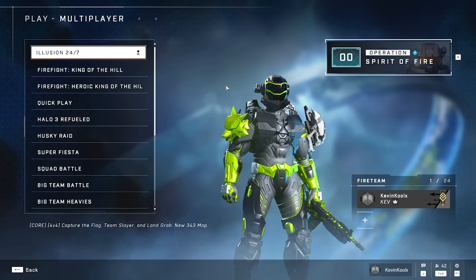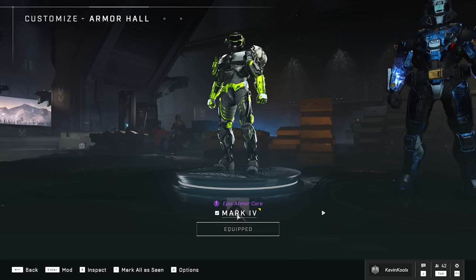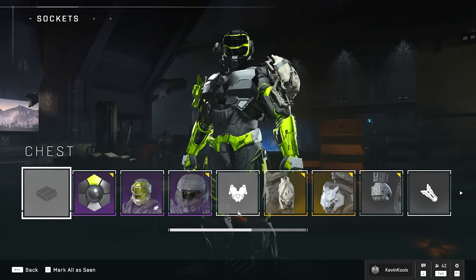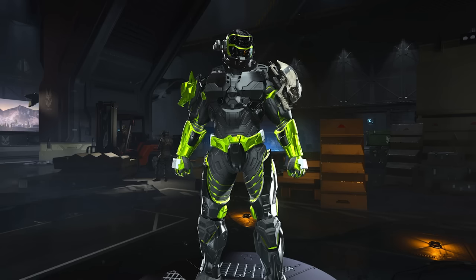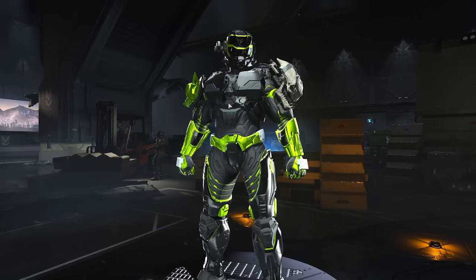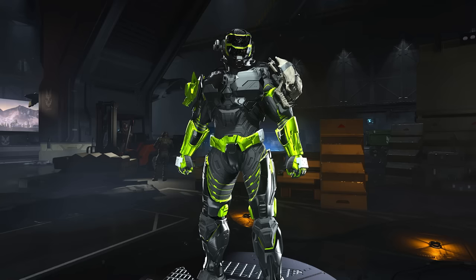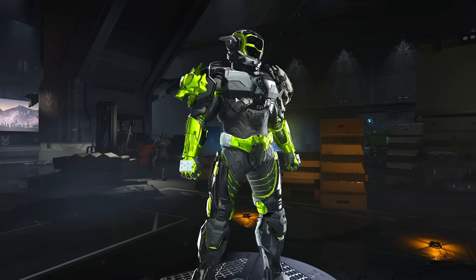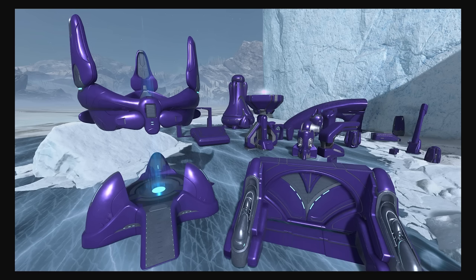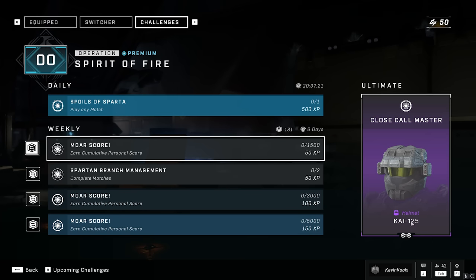A new arena map, Illusion, was added today with its own 24/7 playlist. The Mark IV armor core is free just for logging in — it's reminiscent of the Halo Wars II armor set. Cross-core shoulders are now available for any character in the game. The Season One Year One bundle for the Optic skin is now available. Forge got a ton of updates with a new Covenant palette, and the first week's ultimate challenge lets you unlock Kai's helmet from the Halo TV show.